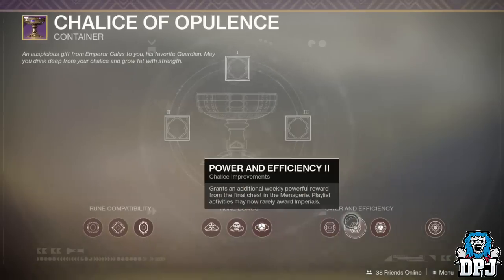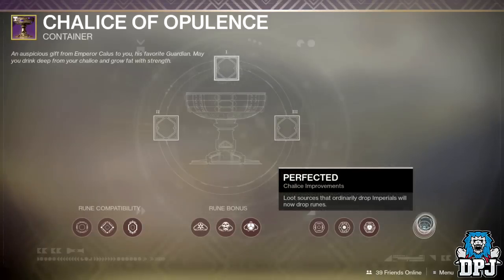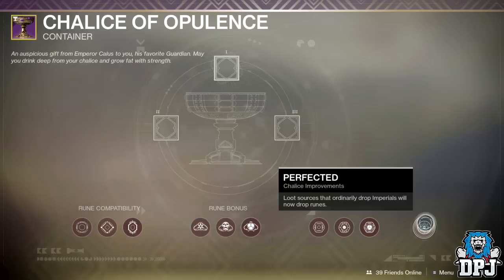But what actually happens when you complete the Chalice of Opulence and unlock every single node? A new node opens up called Perfected, and what this does is convert loot sources that originally dropped Imperials so they now drop runes instead. This makes sense because once you've completed the chalice, you won't have any need for Imperials anymore.